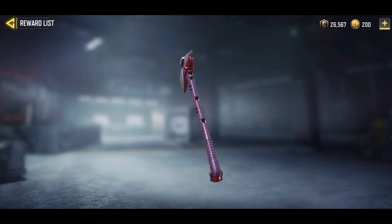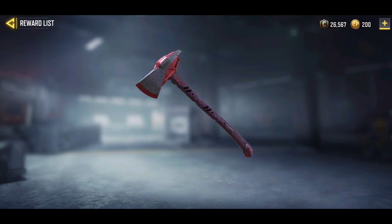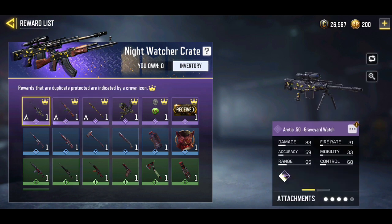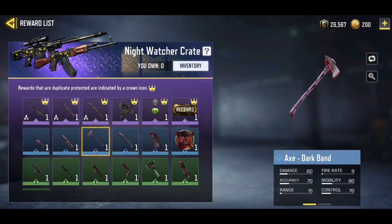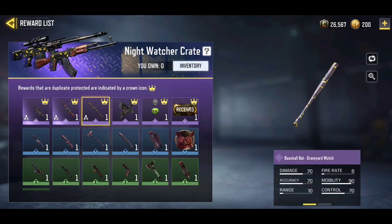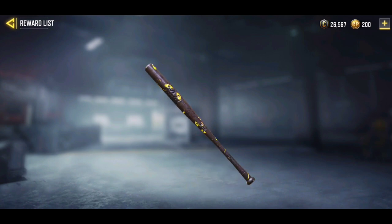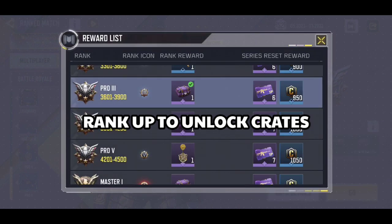You can get this axe for absolutely free by opening this crate. You get these crates by ranking up — each time you rank up you get one. You might think you need to get lucky, but it's a rare item that's not that hard to get compared to things like the AK-47 stuff or the Arctic 50 skin. You can also get a baseball bat from here, though that one requires a bit more luck.